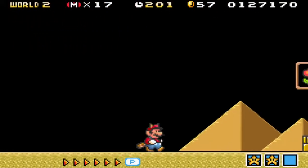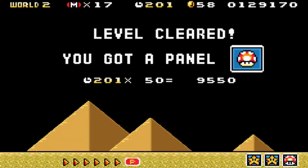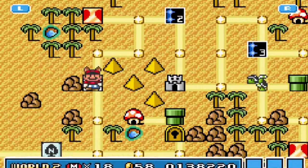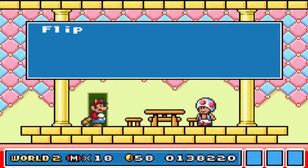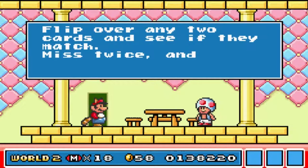Now, if I can do this right and time it — I got a mushroom. I wanted to get a 5-up, but that's okay. I got the 1-up — nice. So here's a little mini-game: flip over any 2 cards and see if they match. Miss 2 and you're out, which this will come back later.